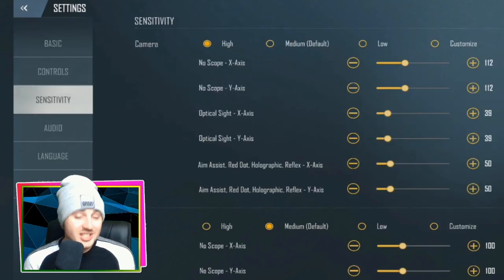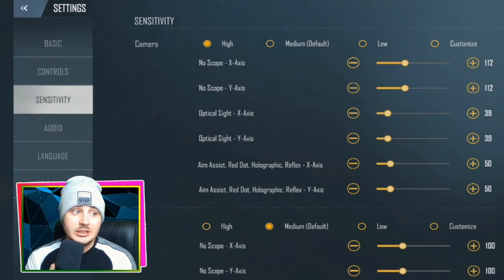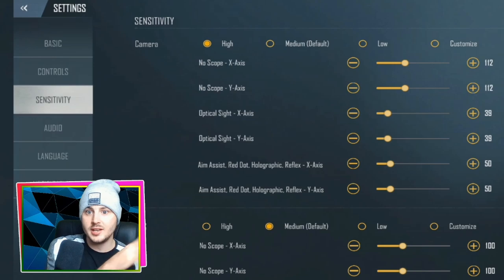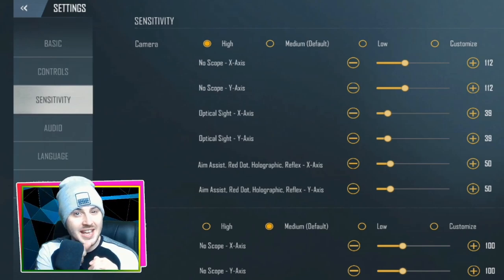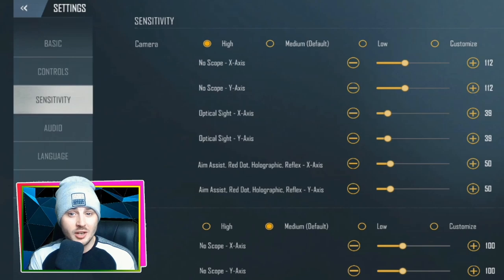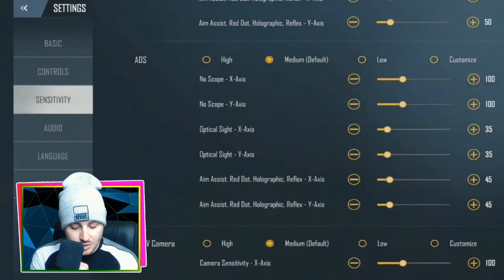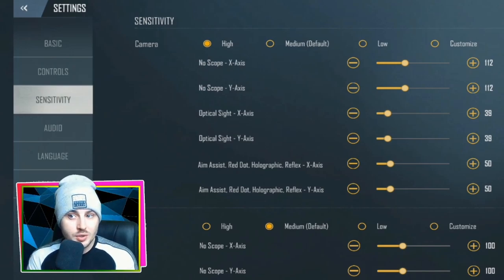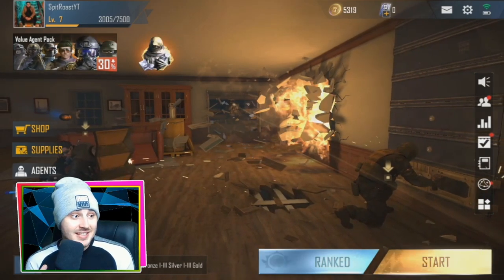Save those HUD settings. Next, sensitivity. I haven't changed this a huge amount — it's personal preference. The default is Medium but it feels a bit slow, especially on a tablet where you run out of screen space. I'd suggest setting it to High. The game is well-optimized so High sensitivity works really well. Feel free to customize it yourself.